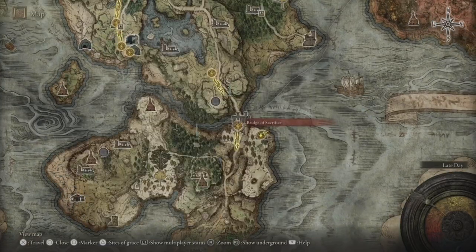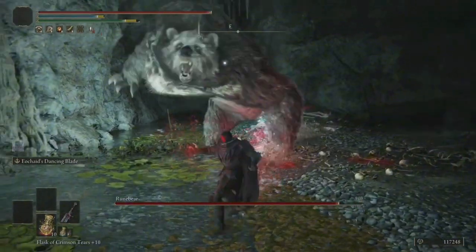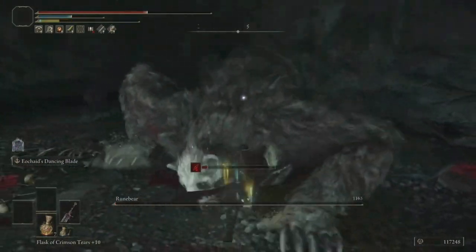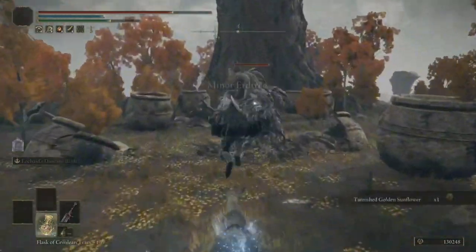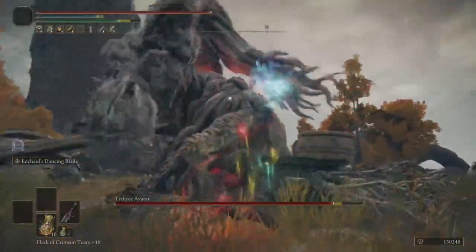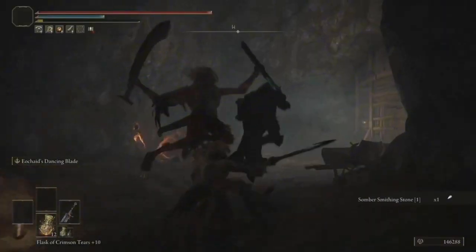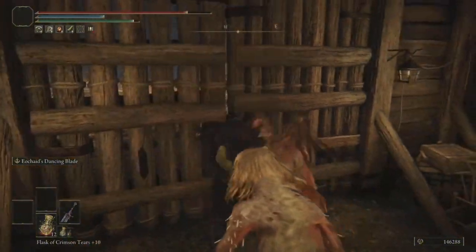We are now off to kill a bear that maybe had too much to eat. Here's the big boy himself — you can't grab me, buddy. See ya. Here we go — the first Erdtree Avatar of the video. You're going to see this boss a decent bit through the series because there are 23 of just this. They're pretty easy — you know what they're going to do. And that's another one down. Jesus, that could be the fastest boss kill ever.